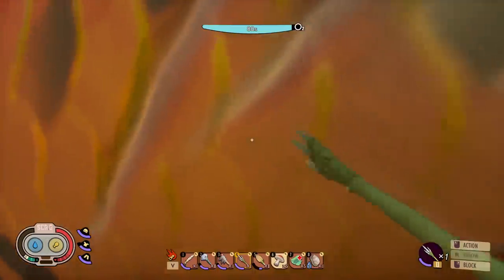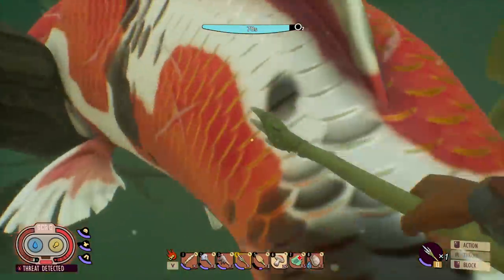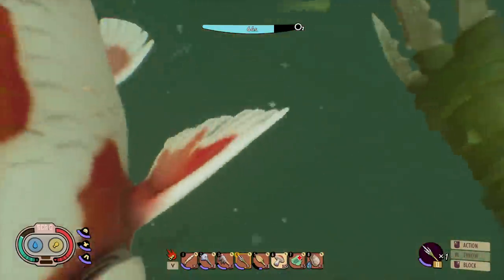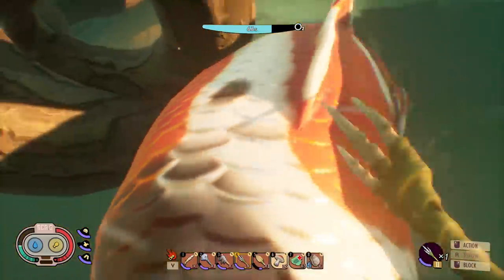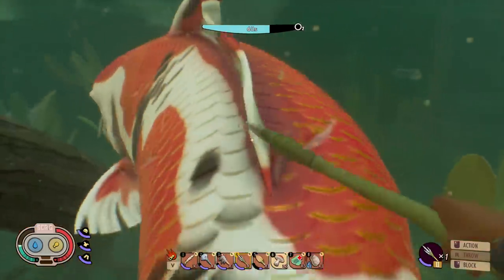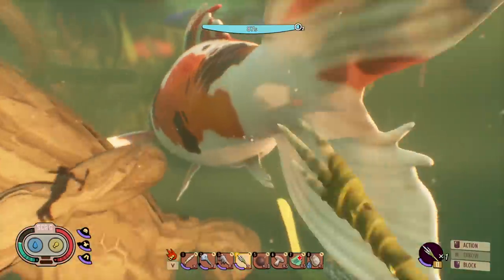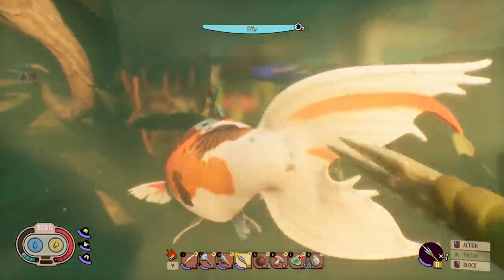Maybe there's more fish down here. That's disappointing — maybe I gotta stab it in the eyes. Look at me, fish. Here we go — I need to see your front side. Yeah, give me those eyes. And it looks like I can't hurt it. Maybe bombs work — bombs, unfortunately, do not work underwater. But the fish finally came out of his hidey hole. I just can't seem to hurt it, at least not with the weapons I currently have.